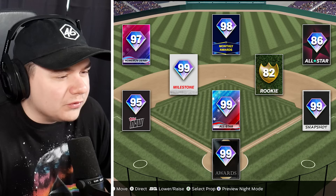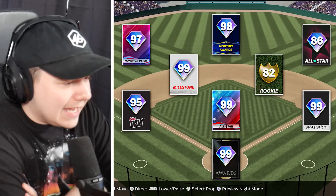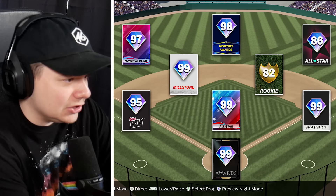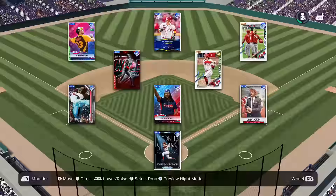Trying to think what would be the giveaway on this team. Maybe the Catcher 99 Awards — I feel like there's not a ton of those. There is 99 Johnny Bench, the World Series MVP card, so could this be the Reds? You'd have Elly at Shortstop. This has to be the Reds because that would be 98 TJ Friedl in center field. Snapshot Joey Votto, and the 99 All-Star Pitcher I think would be Johnny Cueto. I'm going to go Reds — and I would be correct.